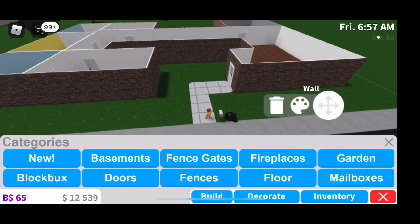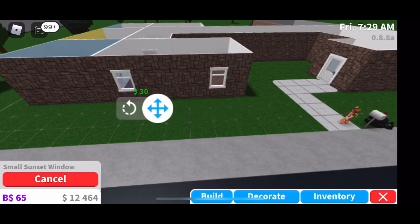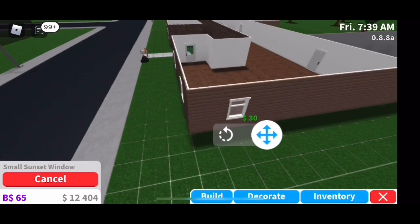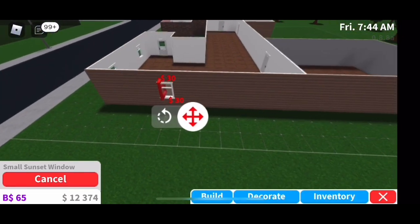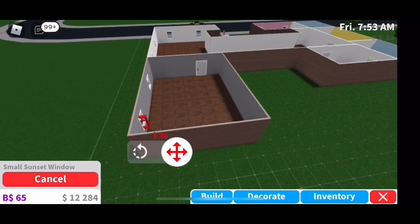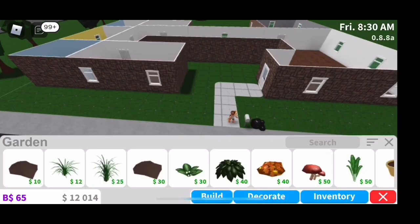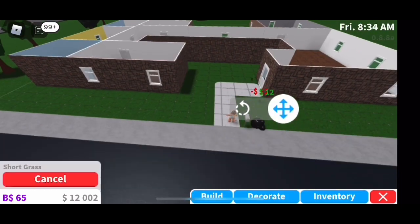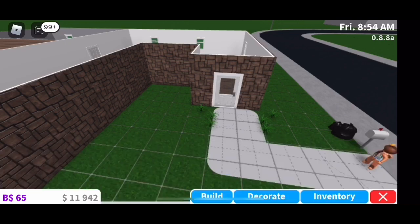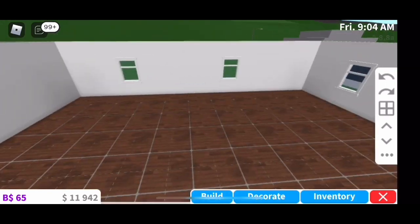I realized I never put in windows, so I go through with just this little window and put some on. I try to space them apart evenly but they're not even at all. I put them around all the different rooms except for the bathrooms. Then I decide to put in some plants, but I make them really weird for some reason. That's when I see the door is off-centered, so instead of moving the path I just move the door.